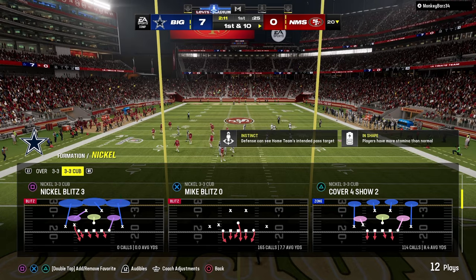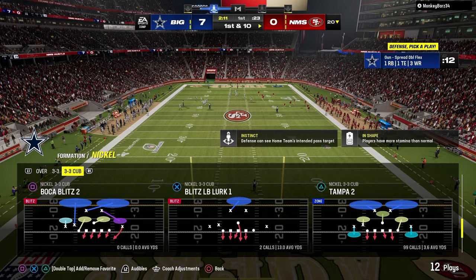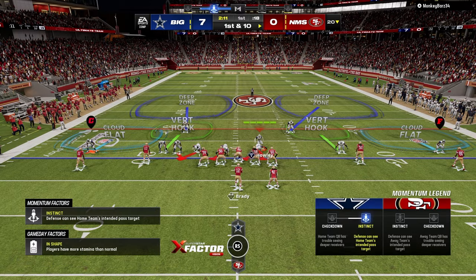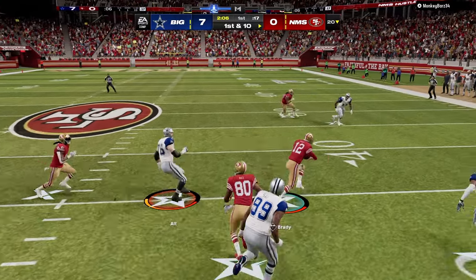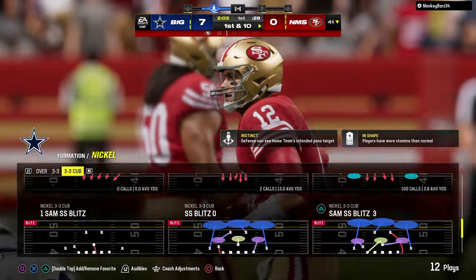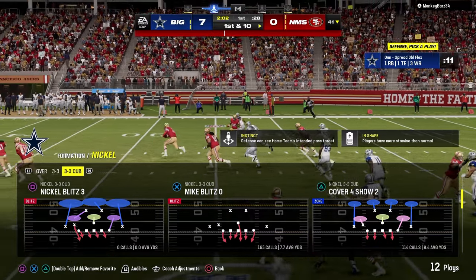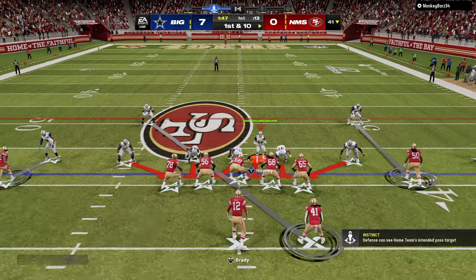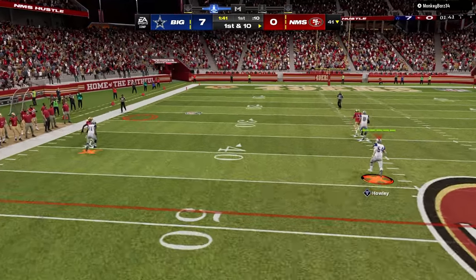Back on the defensive side of the ball — a couple of advantages to Nickel 3-3 Cub. Number one, the alignment is actually pretty good; you can defend the majority of formations in very good alignment. The blitz from 3-3 Cub has always been pretty solid. This defense was unbelievably good at the beginning of the year, and it slowly fell out of favor after the patch, but this blitz has kind of come back.